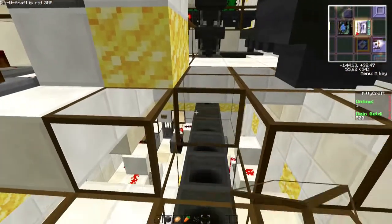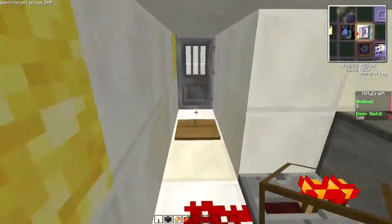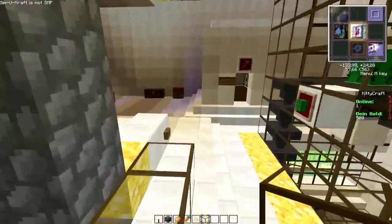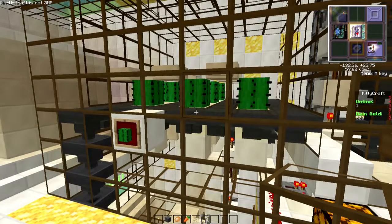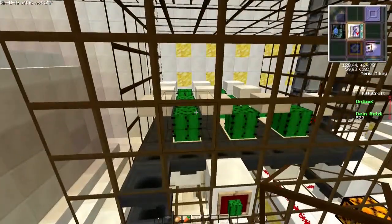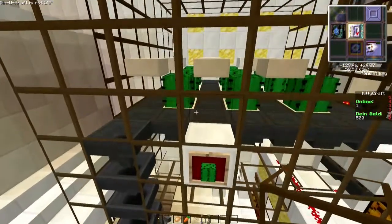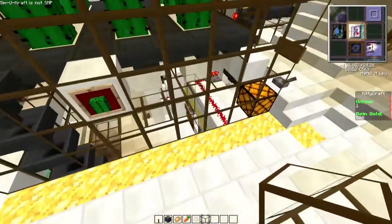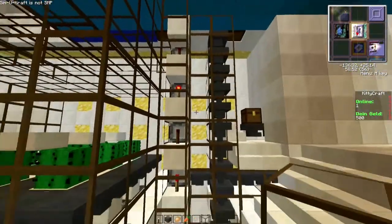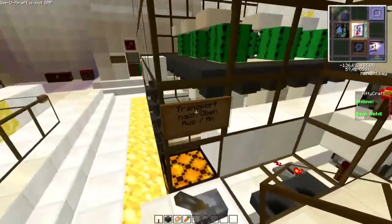Hier unten in den Dispenser gehen. Hier ist eine vollautomatische Kaktusform. Es ist so, dass die Kakteen, sobald sie wachsen, durch den Half-Step im Prinzip abgeschert werden, wieder oben in den Trichter fallen, durch den Trichter runtergehen in die Kiste, von der Kiste aus in den Ofen. Vom Ofen aus werden sie über diese Hopper-Dispenser-Geschichte nach oben transferiert und werden dann als Farbstoff dahin gepackt.